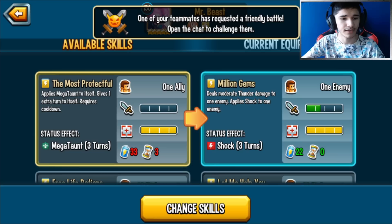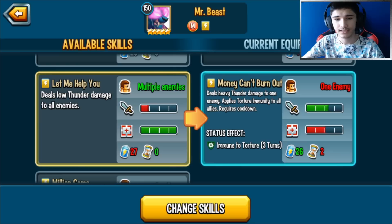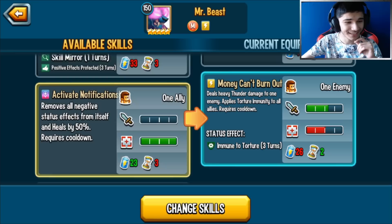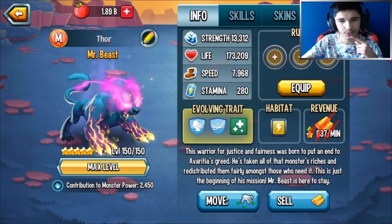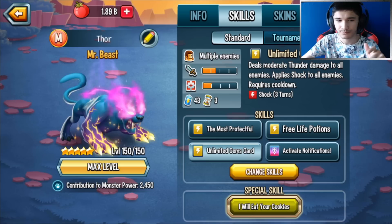Let me first equip the best skills and then from there we'll choose runes. He gives one extra turn, applies life regen to all allies, skill mirror to itself, applies positive effects - that could come in handy. It looks like he's sort of an attacker mixed with tank and support skills. He only has one super attack skill.